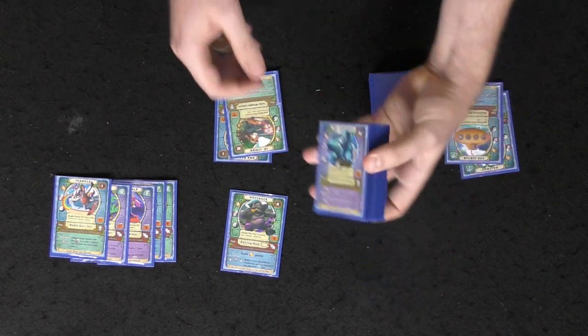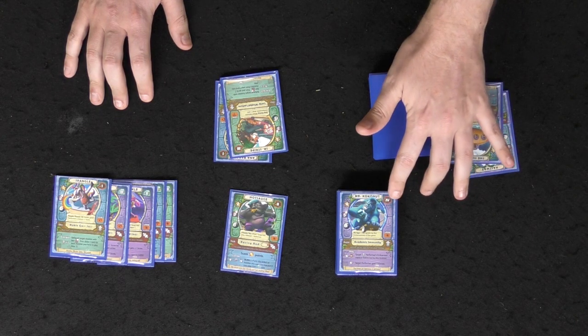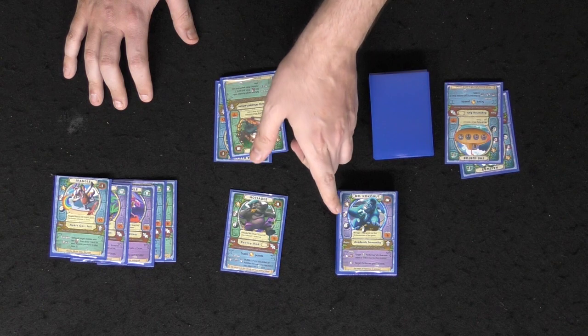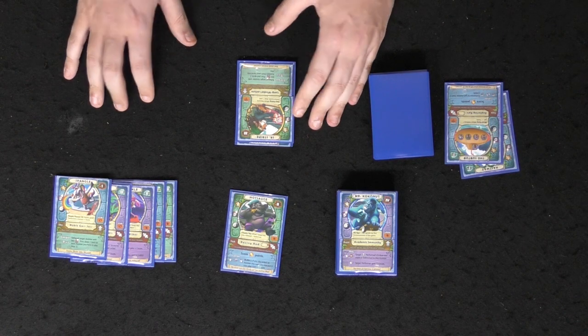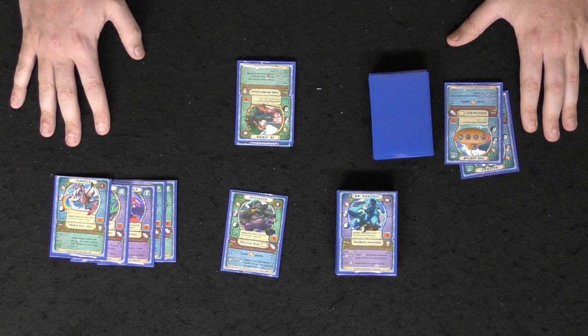Something really interesting: each deck has a level-four card. These are very powerful creatures with huge stats and unique aspects. If you can get them out, you're almost guaranteed to dominate — provided your opponent doesn't come up with a unique strategy to beat you.